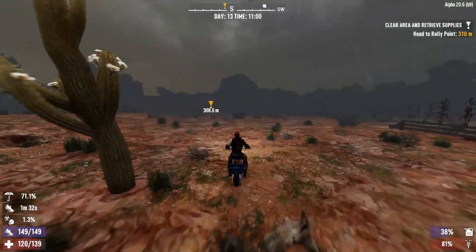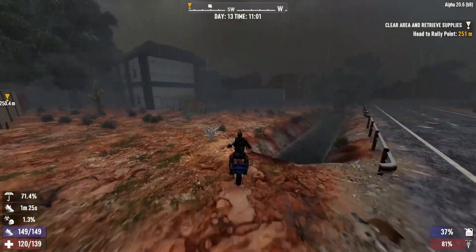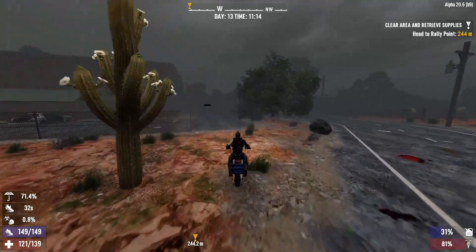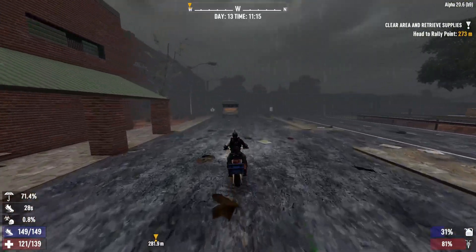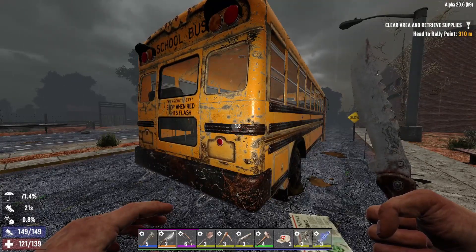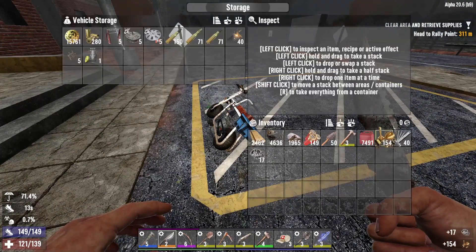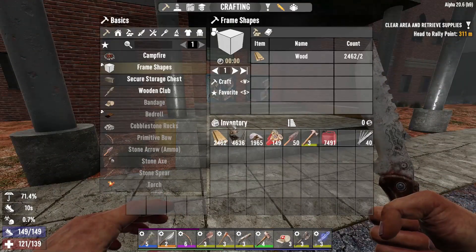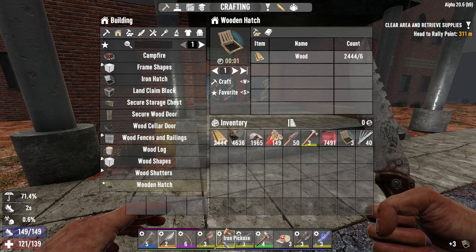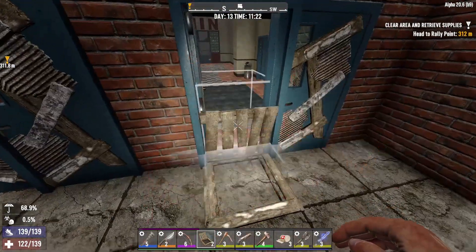All right, we found the school! Go right in the front door. We'll check the school bus first — more brass, more lead, we'll take that. We're gonna go ahead and just drop that stuff off in here so we can have as much room as possible when we start clearing this out. We're gonna get our couple hatches ready — we don't need the shovels so we're gonna put the hatches down right here, already ready for it.